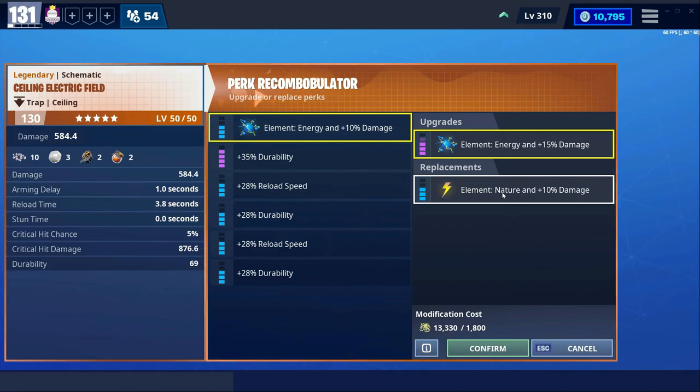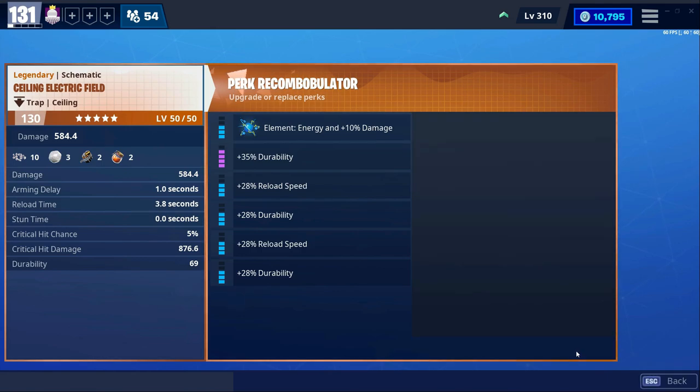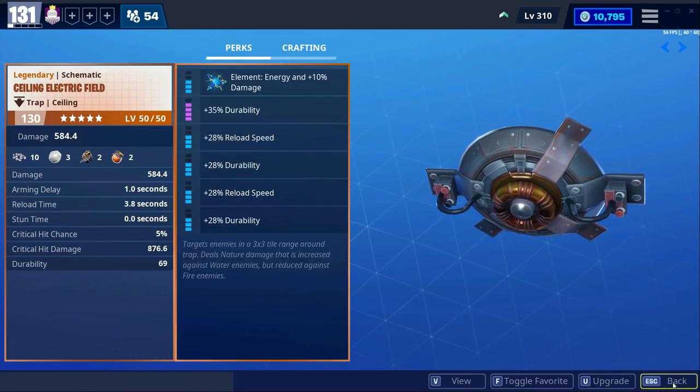With energy element it could only be used effectively against water husks, which honestly is not that great. But with energy element, you can use it with any husk out there and it deals a lot more damage. They have buffed the damage, and most importantly they have increased the range of the damage.